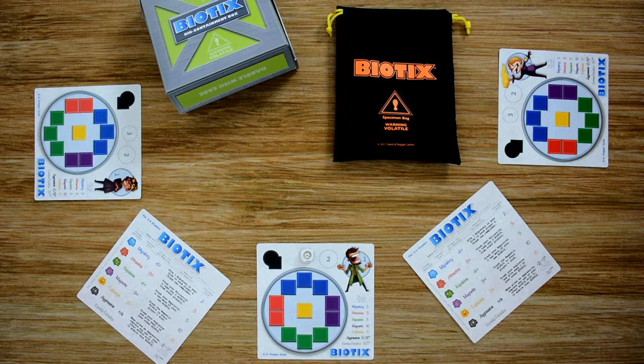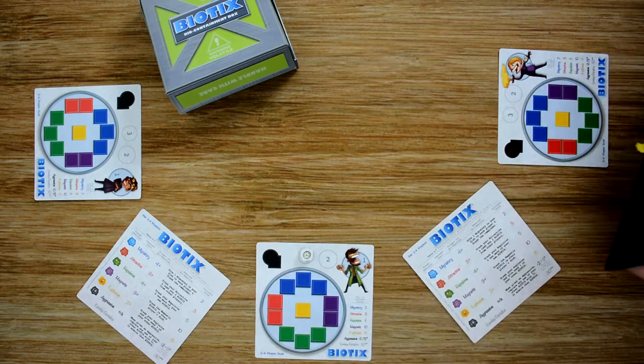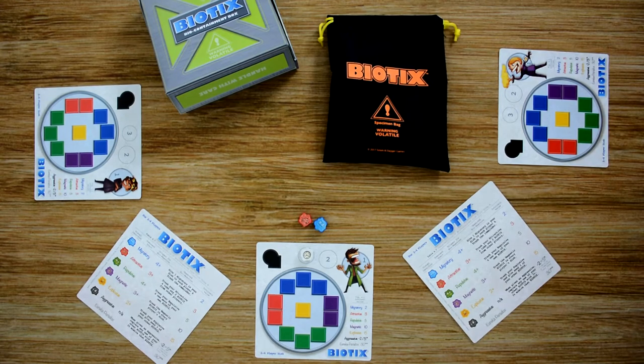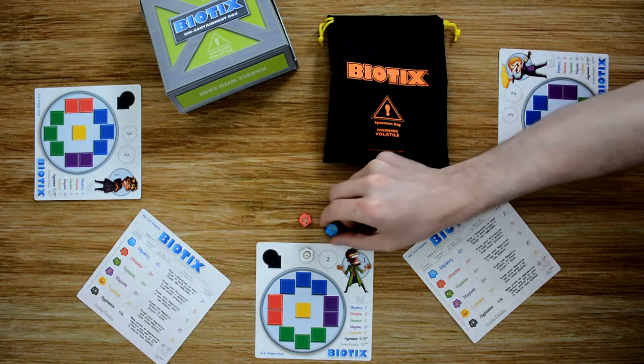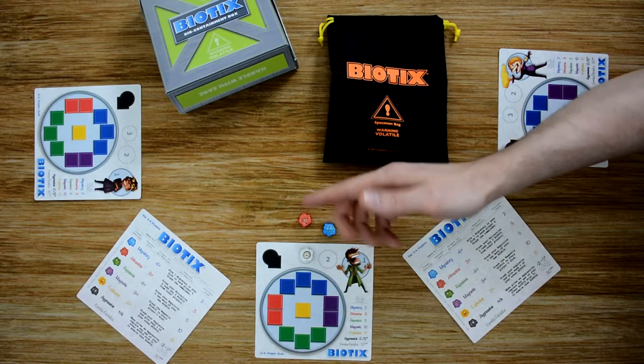A player's turn is broken into two steps. The first step is procurement, where they draw two biotics from the bag. The second step is placement — one at a time, they place the biotics they drew in any order they choose, either in their own petri dish matching the color, or giving it to an opponent to place in theirs. Before resolving the next one, the player checks to see if placing that biotic causes a bioreaction, which means having more of that color than the number of slots in the petri dish.